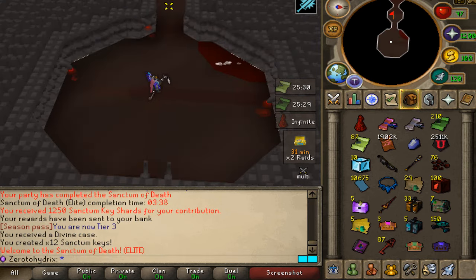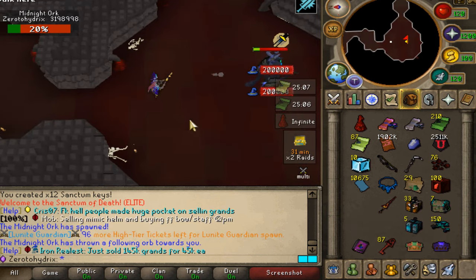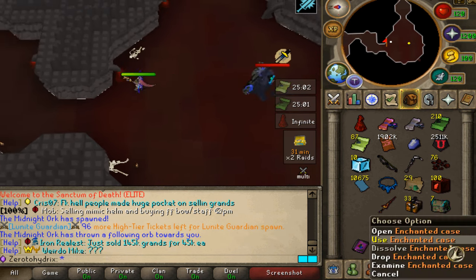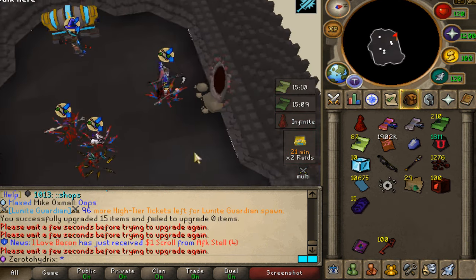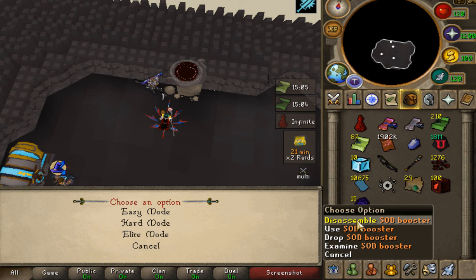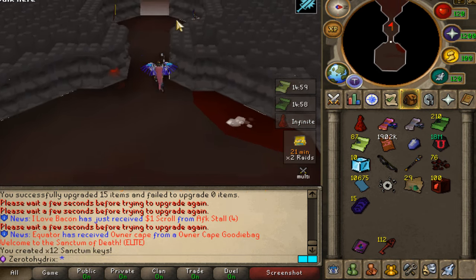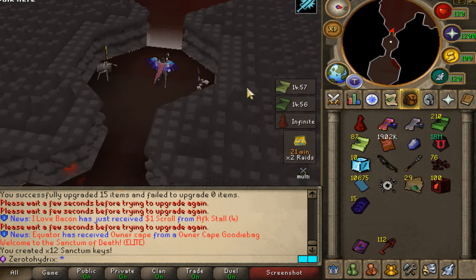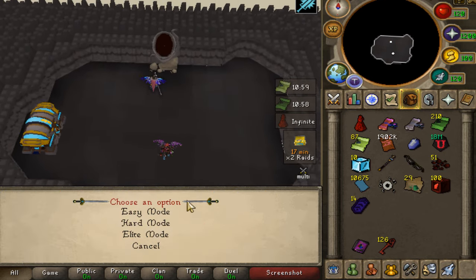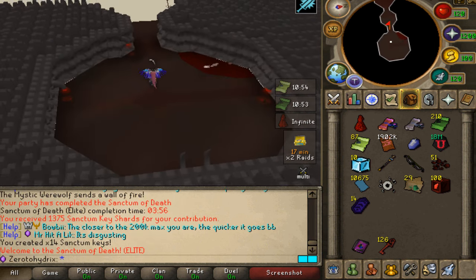We're going to keep going right here. We're half an hour in and did a fairly good number of runs. In total we've got 87 keys — that's actually very good, not going to lie. Through invention and lovely booster fragments that you can buy in the POS, I've just got myself 15 SOD boosters, which are going to give us even more rewards for completing. We normally got 1,200 from running that, but with the booster on we got 1.4K — that's 14 keys for this run, which is pretty lit. We're going to do the last 20 minutes with the boosters on.